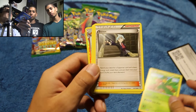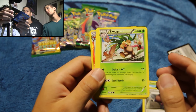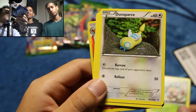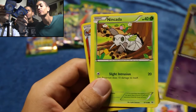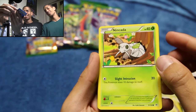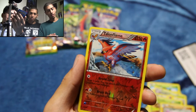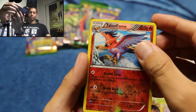Alright, we have a Tropius, a Steven, an Exeggutor. Let me just adjust this focus a bit. Exeggutor, Dunsparce, a Spiro, a Natu, Nincada. Is that the reverse holographic I see? The Gligar. And our reverse holographic is a Talonflame. That's a rare and we need that. Yeah, we totally need that. It looks awesome.